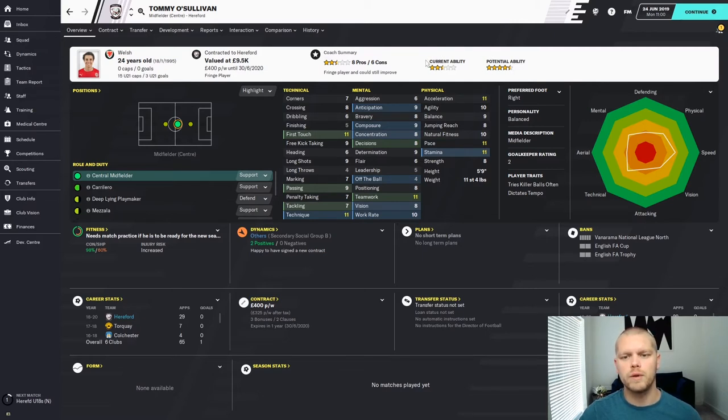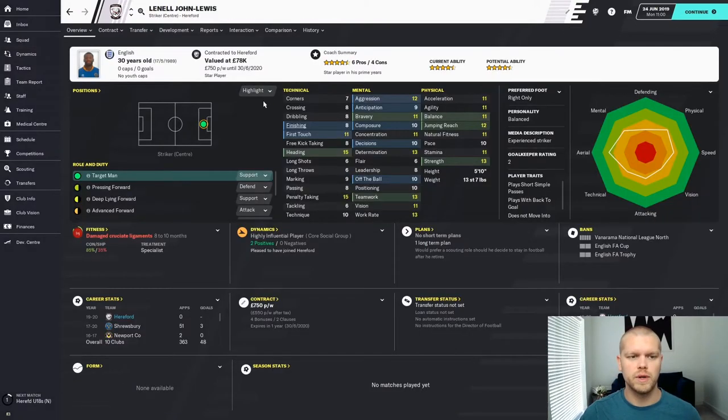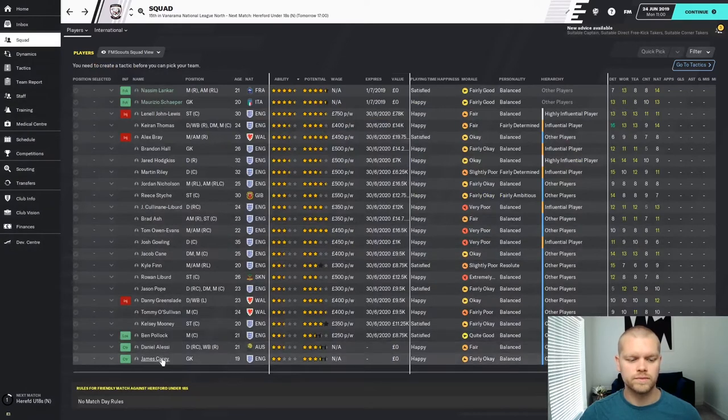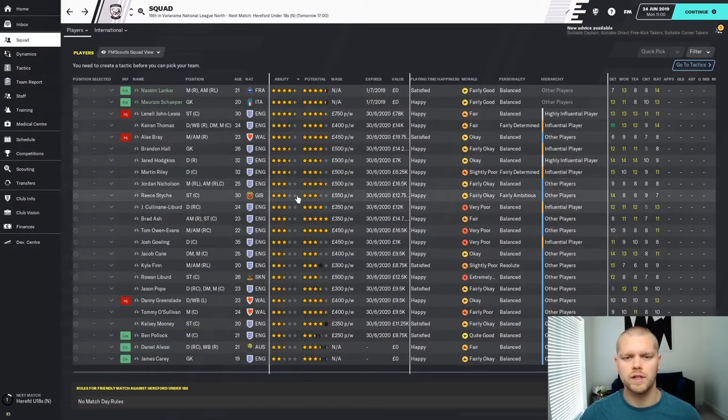One thing to bear in mind: if you signed an absolute world-class player, that will probably make the entire star rating of your team go down overall, because everyone is then judged by that player's ability. In this squad, everyone was being judged on the ability of Linnell John Lewis, who is far too good for the Vanarama North/South — he's got some damaged cruciate ligaments, so probably won't play much this season. Don't get too carried away with star ratings, but definitely value current ability over potential ability.